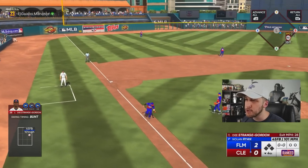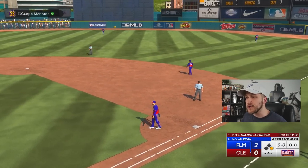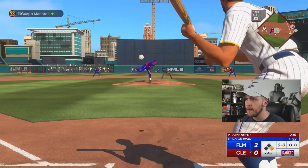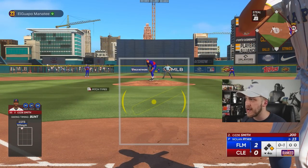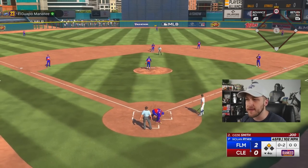He's got 99 drag bunt. Dee Gordon is two for two with two bunt singles. I'm going to do a little messing with him at first base. Ozzie Smith does not have 99 bunting — what is going on right now? I'm going to put Dee Gordon in motion and try to put this bunt down. Nothing right is happening.